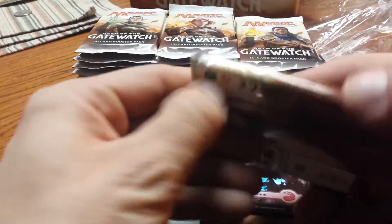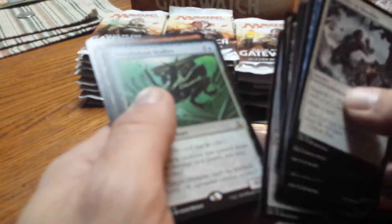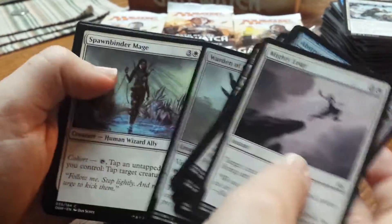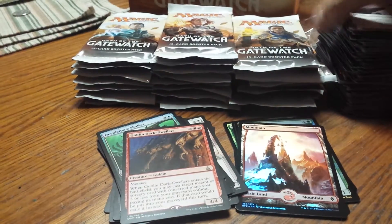Another pack, six minutes thirty seconds in. We've got a Deep Fathom Skulker. There's a whole lot of cards here, this pile is getting huge. Goblin Dark-Dwellers.